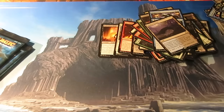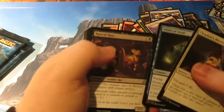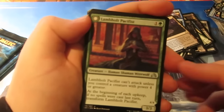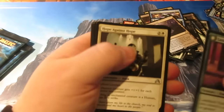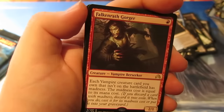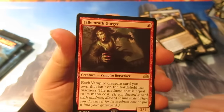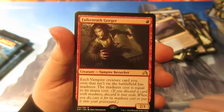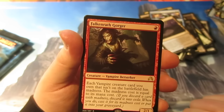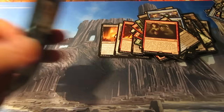Four packs to get a Jace — come on! We got a Lambholt Pacifist, Hope Against Hope, Compelling Deterrents, Skeleton Key. And we get Falkenrath Gorger — Vampire Berserker, 2/1 for one, which is pretty cool. Each Vampire card you own that is on the battlefield has madness, and the madness cost is equal to its mana cost. Pretty sweet for the old speedy red decks, maybe.